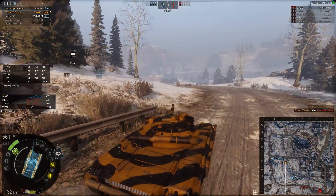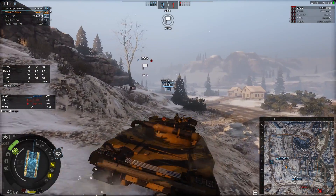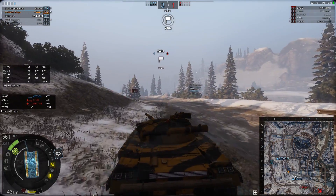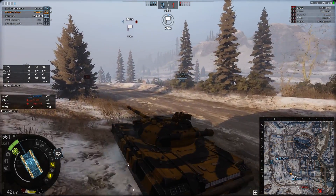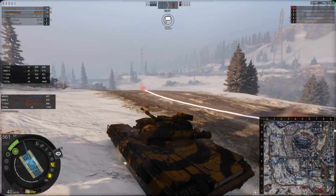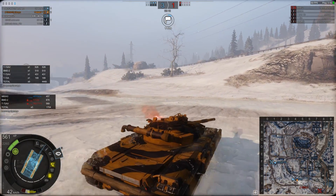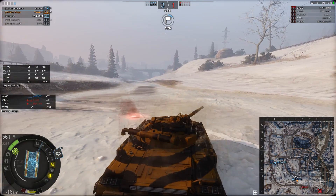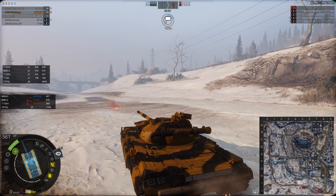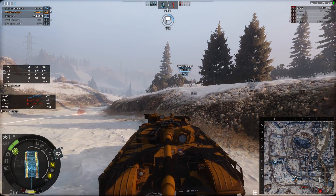Now it's two MBTs and one very badly damaged ERC facing off against a fast-moving tracked armoured fighting vehicle. I'm pretty certain the BMD isn't going to stay in that area. Our Starship's gone into the cap. I don't want to go chasing after him — he could lead us on a merry chase around the whole map. So I'm heading into the cap circle, backing up the Starship. I'm pushing in here — the BMD hasn't been spotted again. I think he's going to flank around on the H or G line to try and get behind us.